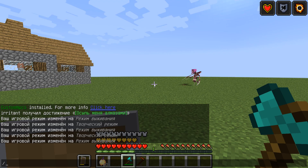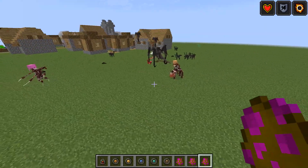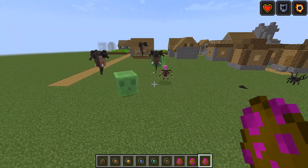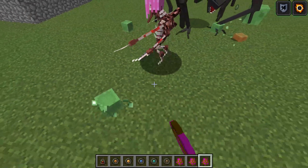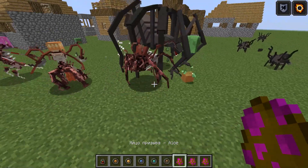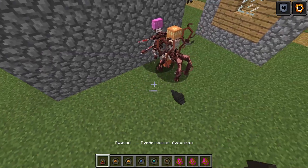The monsters are all killing slimes right now. They don't care about each other — I don't see them fighting each other. I think it's because they're from different mods. I'm really surprised they don't fight.